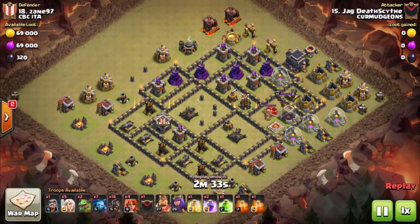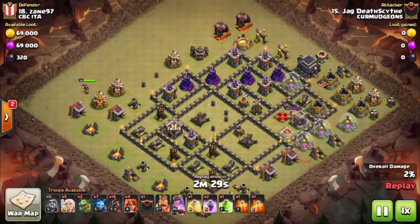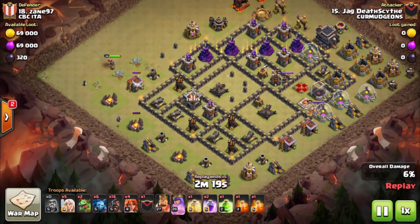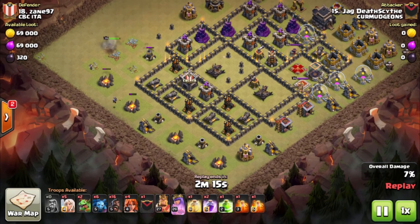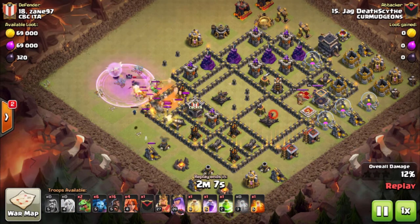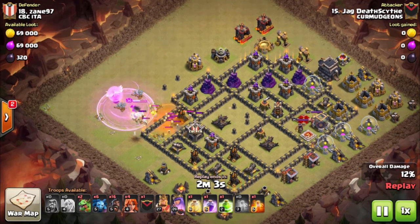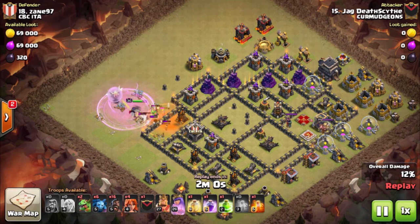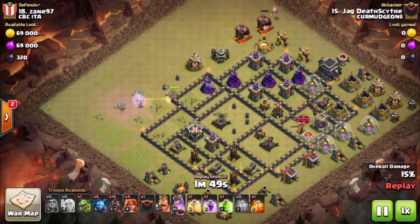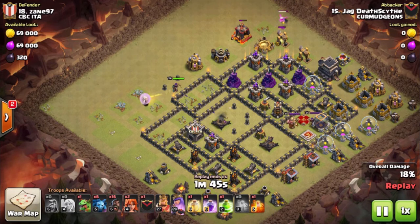Our next replay will be by Jack on number 18. He's coming in with a similar strategy, only with more hogs, no golem, and less Valks. He starts his Queen walk around 9 o'clock with a wizard and minion down to help funnel the Queen, drags out the CC with his Queen, and puts down poison for them. You can see the meta for CCs nowadays at Town Hall 9 — a lot of baby drag, witch, and Valk or goblins. Like 75% of the CCs are baby drag combos. Witches are very annoying if you don't get to poison them in time.